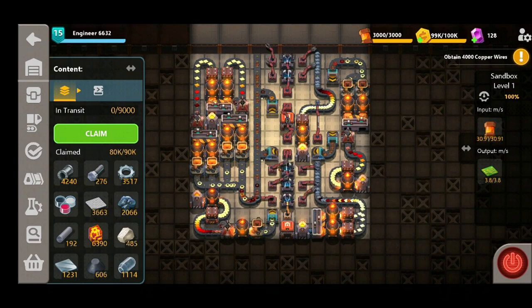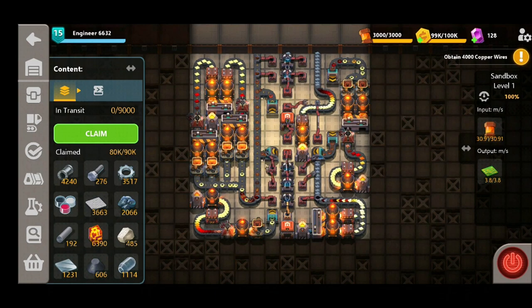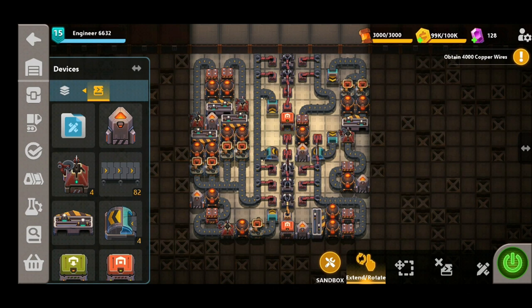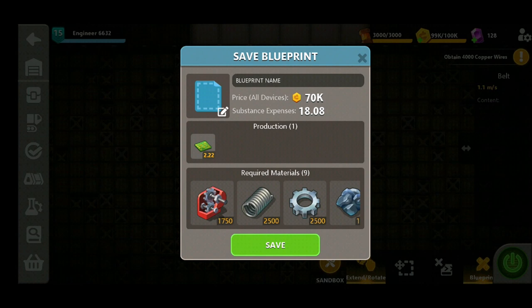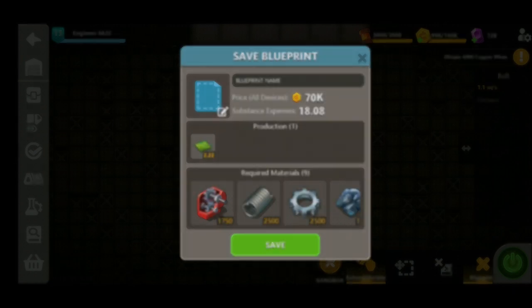We're going to export it and place it into our microfactory now. Beware — currently if you try to save a blueprint with underground belts in it, it will crash the game due to an error. So what we're going to do instead is remove the underground belts so they don't cause any crashing issues, save the blueprint, and then put them back in when we come back around. It's going to cost you approximately 70k, but if you are at the stage where you've unlocked circuits you should be producing a nice amount of coins anyway, so it shouldn't be too much of a challenge.